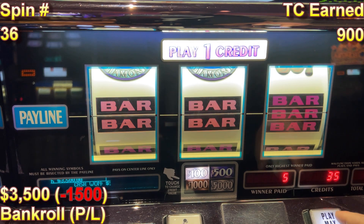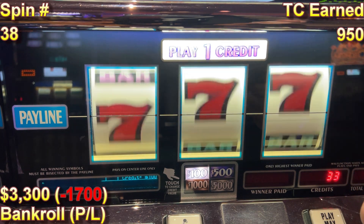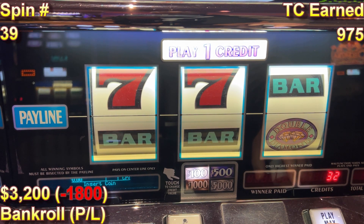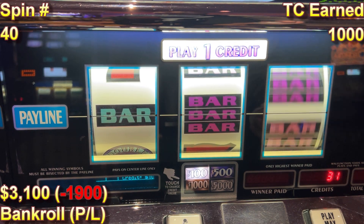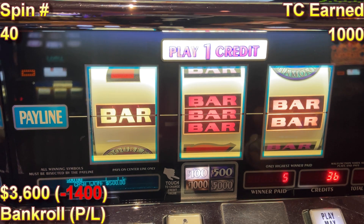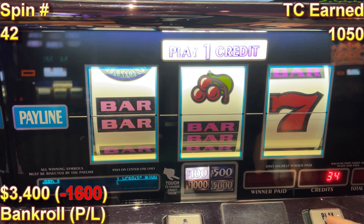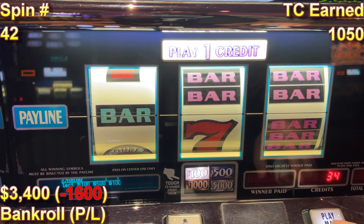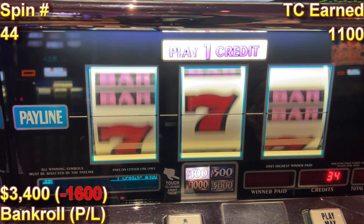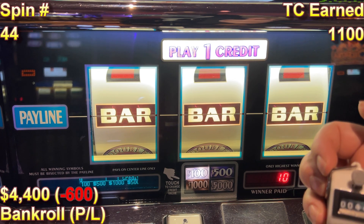Spins 37, 38 — not so much. Spin 39, and 10 to go. Hey, another $500 coming back at us. 10 bets to go — is there a hand pay in these last 10? Only if you like and subscribe right now. Spin 41. 420 for you fiends out there. Spin 43 — cherries are good, we'll take those. $200 right back to us. There we go — $1,000 back at us, putting us back up to $4,400 on spin number 44.